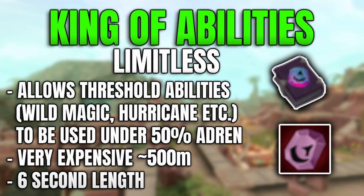The final ability on this list is quite possibly the king of abilities right now in RuneScape 3, and that is Limitless. Limitless allows you to use threshold abilities under 50% adrenaline. It is very expensive, costing approximately 500 to 600 million GP depending on when you're watching this — and it could rise even further. It has a six second duration during which you can smash out a huge amount of DPS.